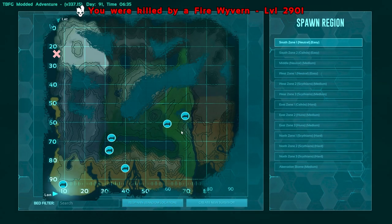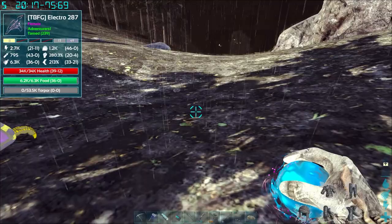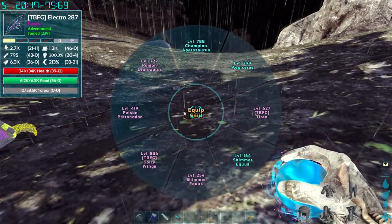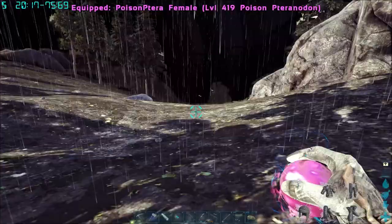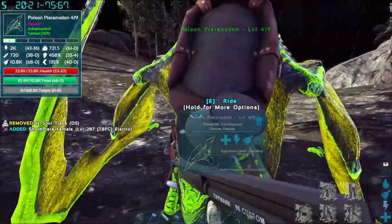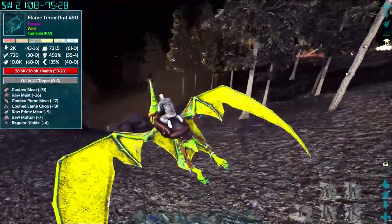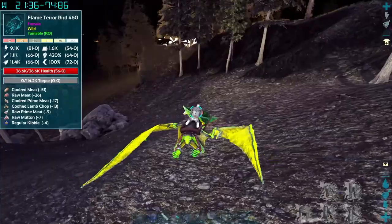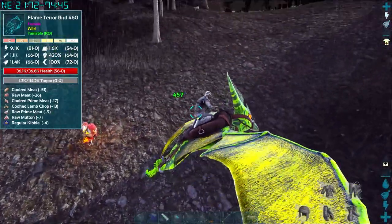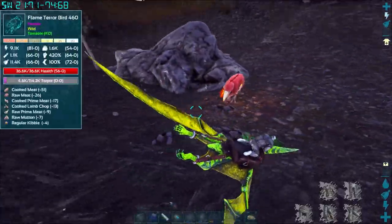Alright, we stole a couple of eggs - they're not gonna be great but it'll be something that helps us a little. Quick switch - turn it on, throw him down, pick you up, good job electro! We might be able to get this guy down here - it's a flame terror bird, kind of cool. There we go - we do pretty solid damage on it, about the same on every single one of these.